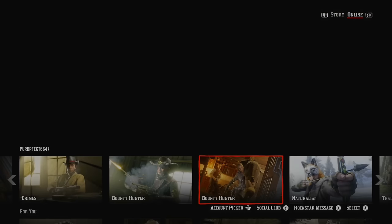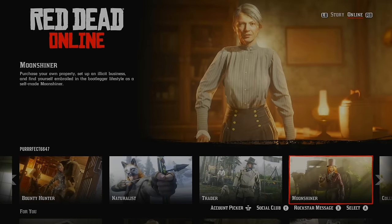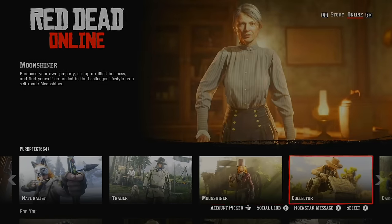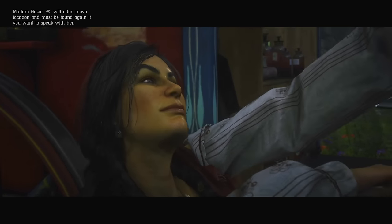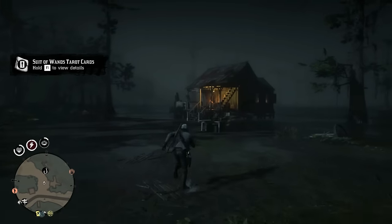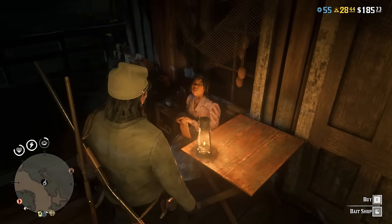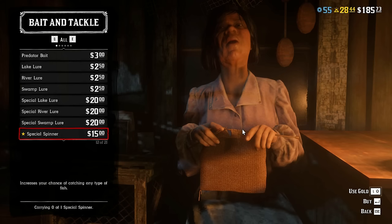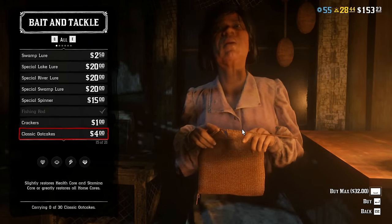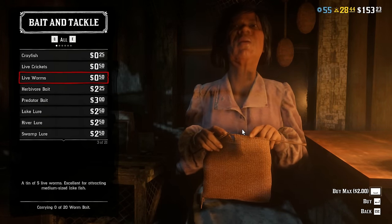You might also ask which role a beginner should buy first. The answer depends on your playstyle — I have a separate video on that topic. Most people choose either the Collector role or Bounty Hunter role, and right now it's a pretty close choice. You also want to buy a fishing rod, available at level 14 — it helps you level up your health bar and complete daily challenges. You should definitely keep an eye on daily challenges, as they're a really good way of earning gold bars on lower levels and higher levels as well.